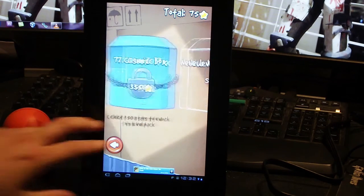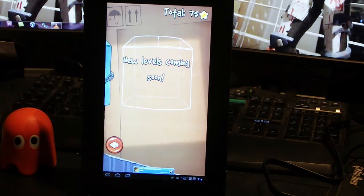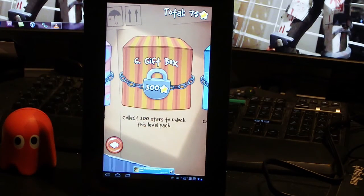Just as you think you've finished it there's going to be more levels — Zeptolab are really good at bringing out new levels. They are really taxing the further you get up, so when you get into the gift box and the cosmic box the levels are getting really hard, and it's going to take you a while to get that far.